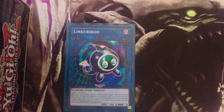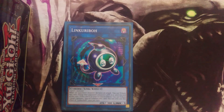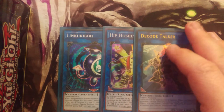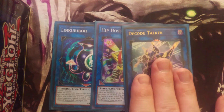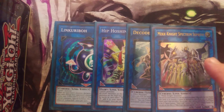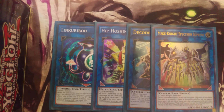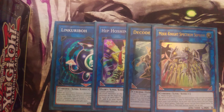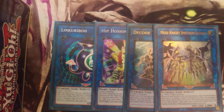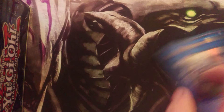For links: one Link Kuriboh to unbrick your hand with your stones or tuners. One Hip Hoshiningen — a great link monster for Light decks; he boosts Light monsters and if he's destroyed you can add a Light monster from your graveyard back to hand, which helps recur Blue-Eyes monsters. One Decode Talker because it's the best generic Link 3 in the game and stops targeting effects. And one Mech Knight Spectrum Supreme since we're using the Mech Knight engine.